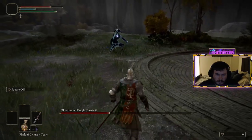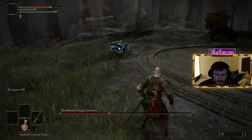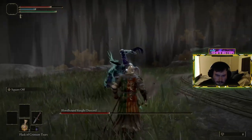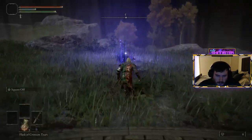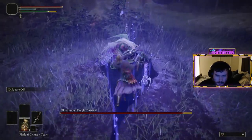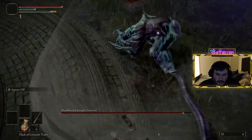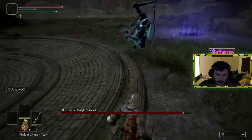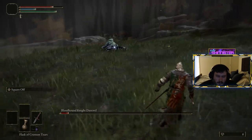A couple more things to note: when you spawn into the boss fight, you'll be in the center ring, and moving forward will spawn the Bloodhound Knight Dariwill. There's an opportunity to land some cheap initial damage, but attack too soon and you'll notice he has some immunity while spawning in. Waiting for the spawn to complete is another great opportunity for a strong blow, as the windup required takes a lot less risk out of hitting the BKD too early. I hope this helps — see you in the next one!